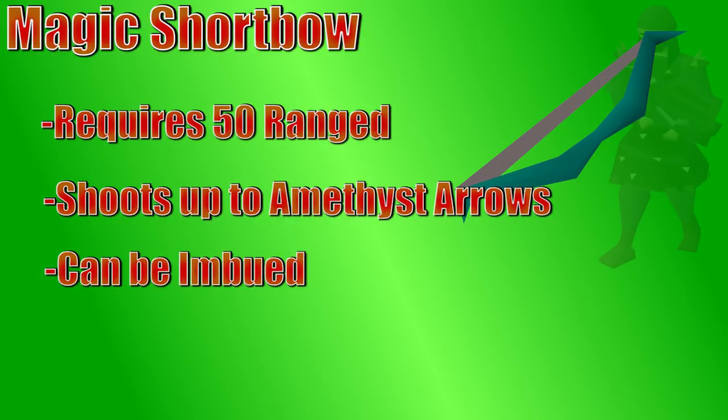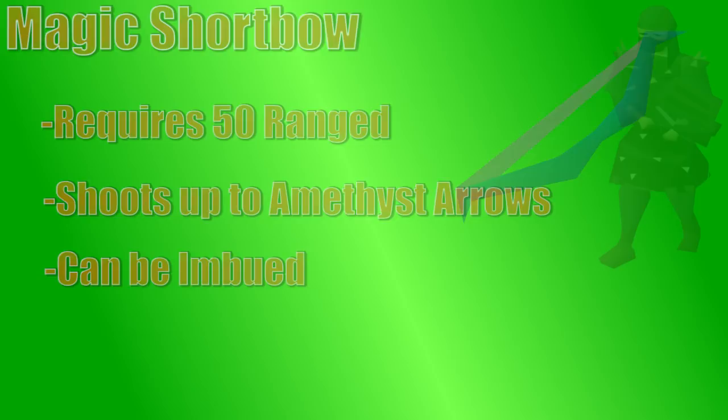In general, arrows aren't very expensive, so it's suggested to lean towards a higher tier arrow — maybe other than dragon, unless you're doing high level bossing — since amethyst arrows are a thing. Amethyst arrows are almost as strong as dragon and much cheaper. That is probably the most commonly used arrow once you're high level, but again, if you're doing higher level bossing like the Hydra boss, you probably want to use dragon arrows.